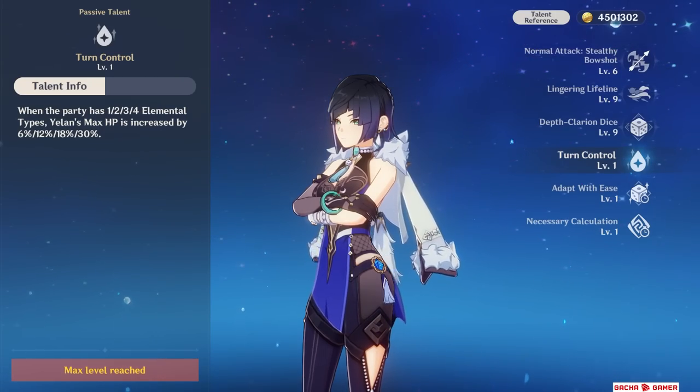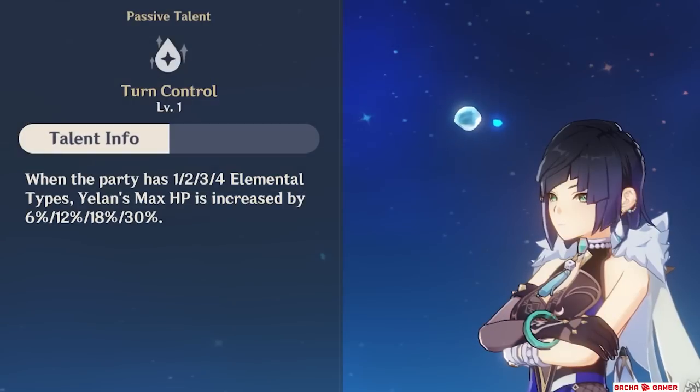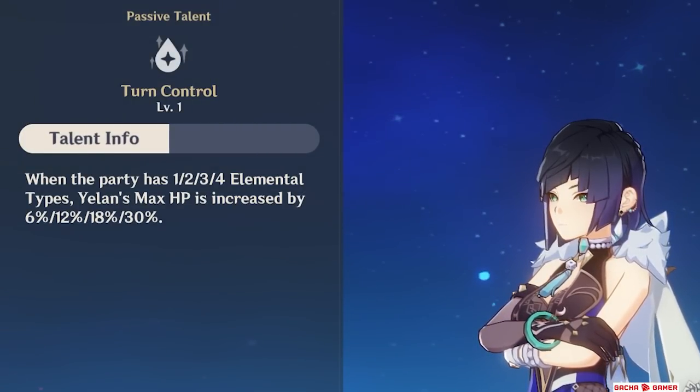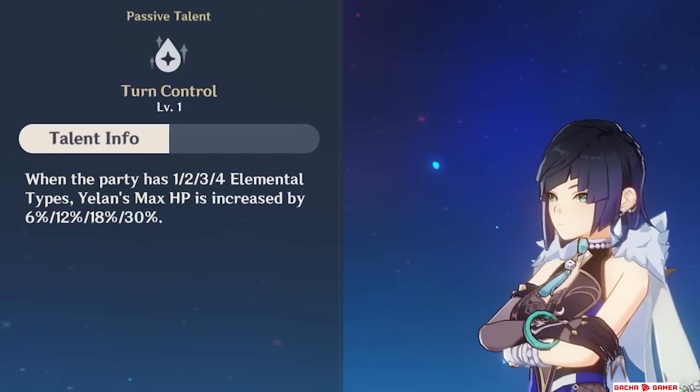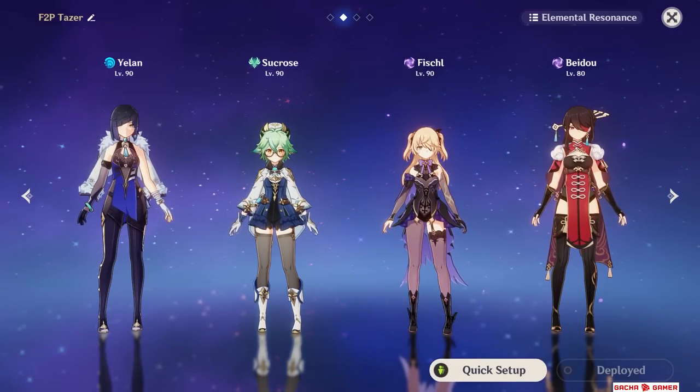She does have a passive talent that boosts her maximum health depending on how many different elements you have in the team, but I wouldn't focus too much on it. Normally this will be either 12% or 18%, and I do not recommend specifically building teams just to achieve the 30% boost — but I'll talk about this more in the team building section.